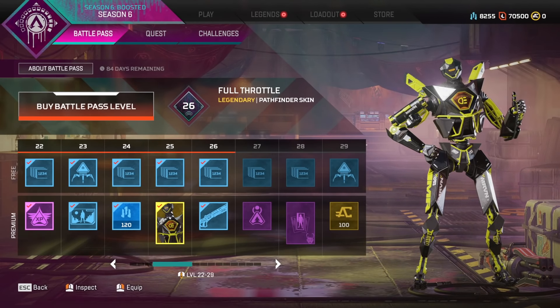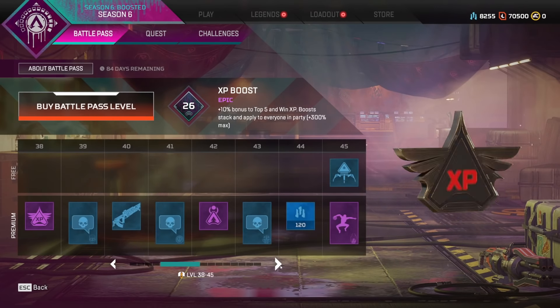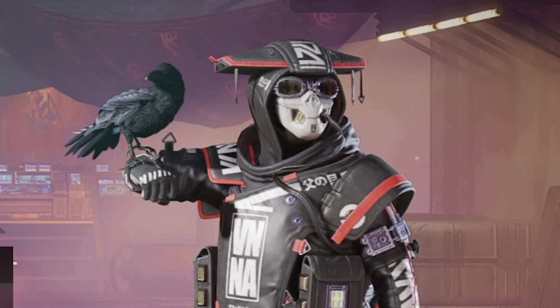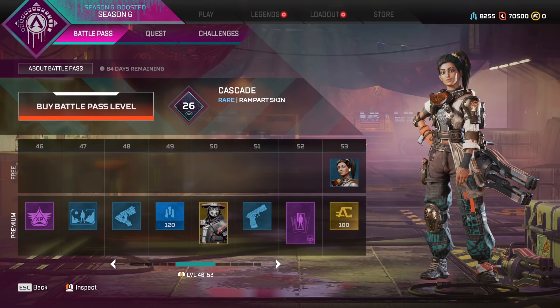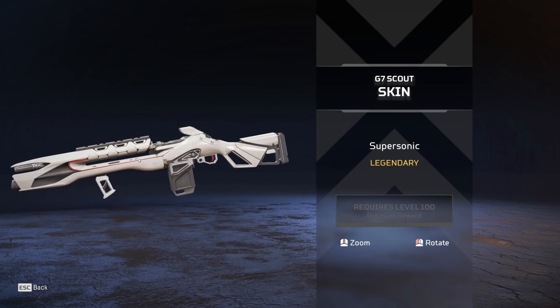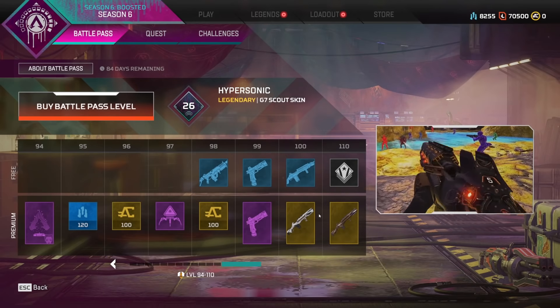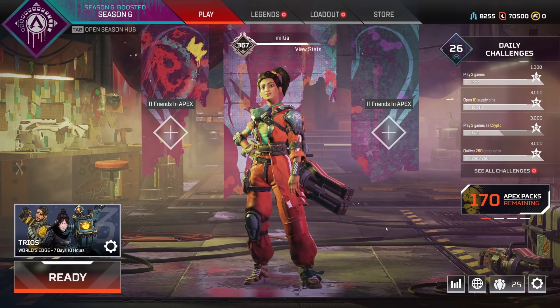I really think this Pathfinder skin is so cool - the vibes are immaculate, and the Bloodhound skin? Immaculate. And look at Rampart, she's so cute. I really love her. And the scout skins look so cool. Maybe it's gonna make me use the scout more when I unlock that. But yes, let's get right into it.